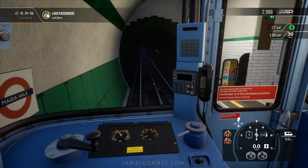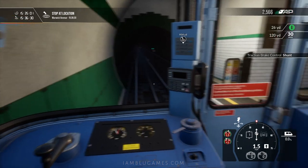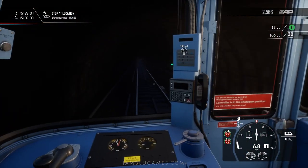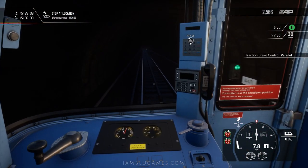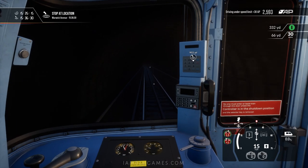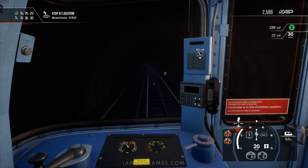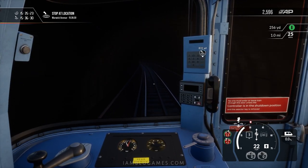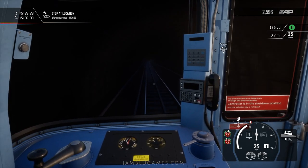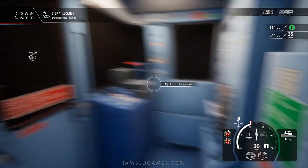Down here in the London Underground you're not actually able to go into the outside camera view, which kind of makes sense because if you went to the exterior view you'd be going through the walls of the tunnel. I would at least like to be able to look at the doors when they open at different stops, and I like to make a fixed camera right on the nose down by the rails — I think it looks pretty cool. Maybe later.